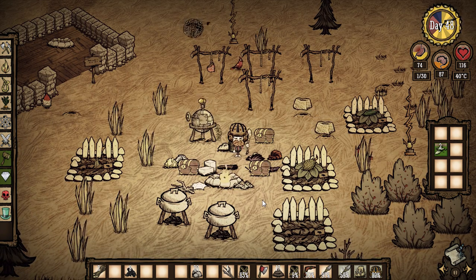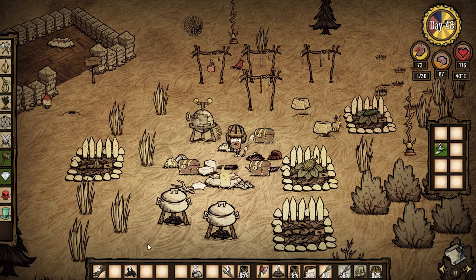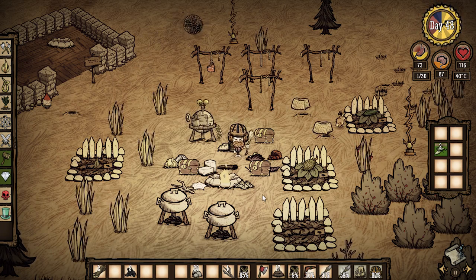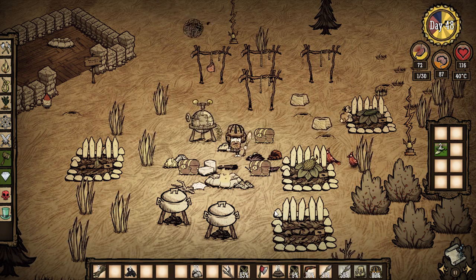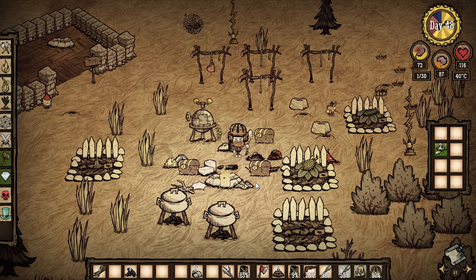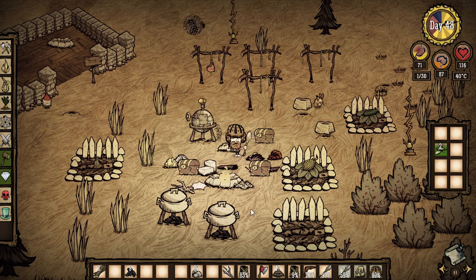Hey everybody, it's your boy Celery Stick. Right away you're gonna notice something's not right — the RPG HUD isn't here and all of our stuff is on the floor. The reason for that is the RPG HUD mod is currently not compatible with the current version of Don't Starve, and the modder hasn't made an update yet. I'm certain they will, but until then we gotta deal with it.